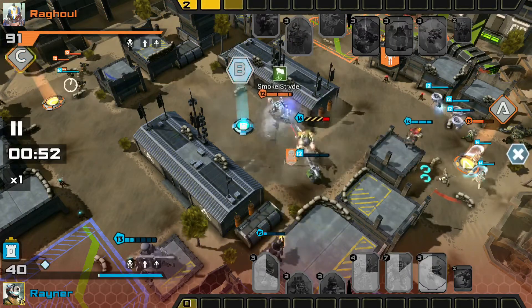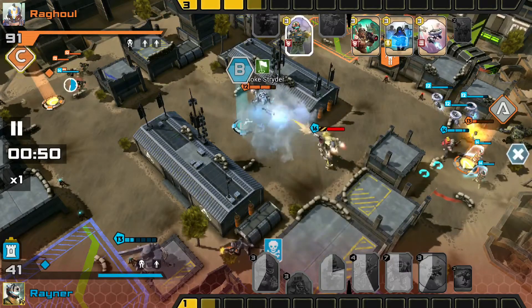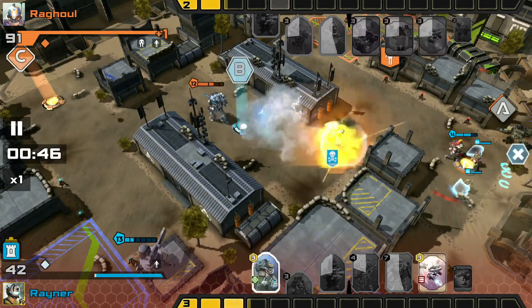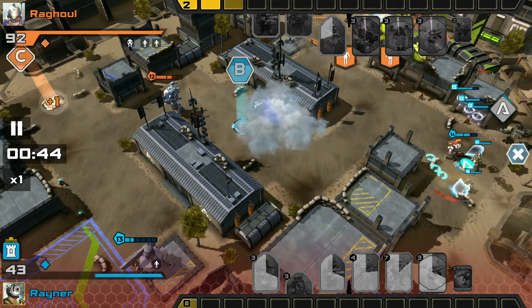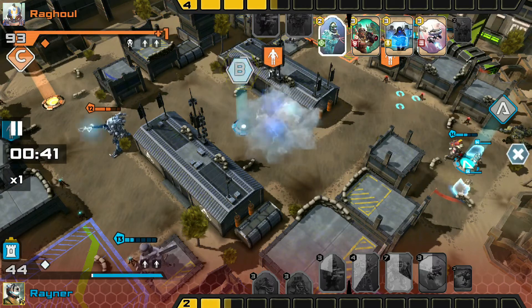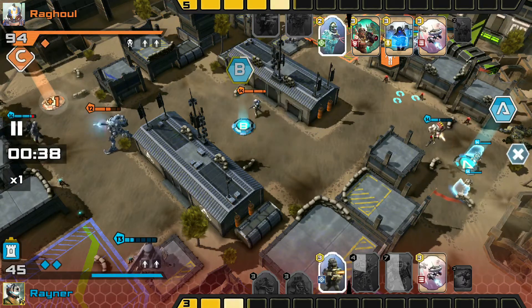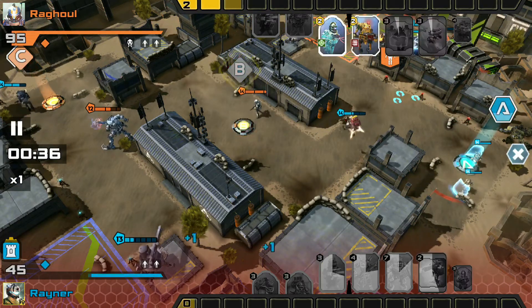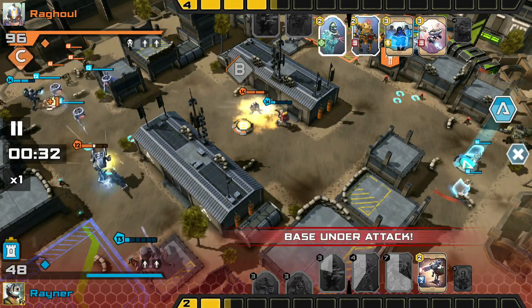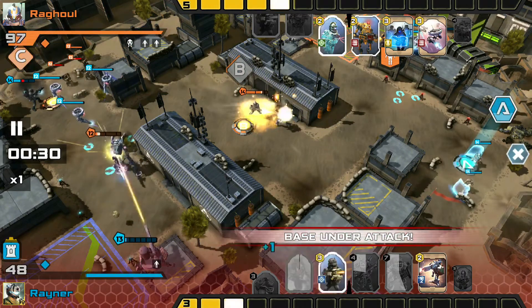Unfortunately, the score is 91 to 40. Raghul does once again use the Missile to finish off that Charge Sniper, as he did play a Smoke Strider in there, and he wants to get rid of that support. He's going to send the Gunner to B and try to take it back, as it will easily fight off a half-HP Pyro. And he does manage to run C just in time to stop that Arc Bruiser from capping.